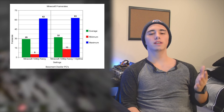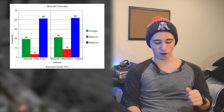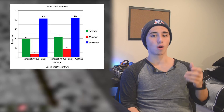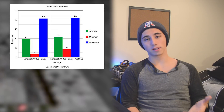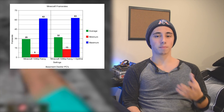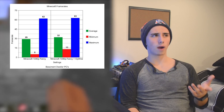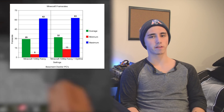Last but not least, I tested one of the most popular games of all time — Minecraft. We got 29fps while using fancy settings at 1080p, and when I installed Optifine I only saw a 3 frame improvement, so nothing much. However, if we added more RAM or clocked the RAM slightly higher, we might see a bit of a performance difference.